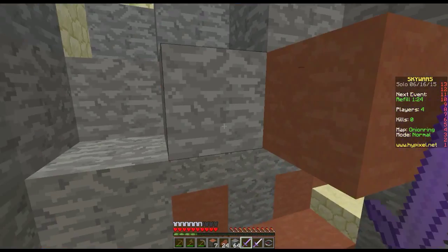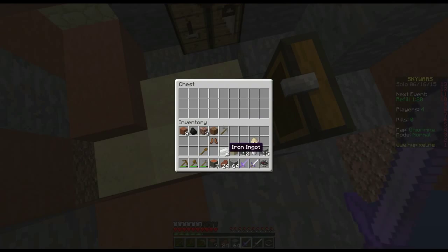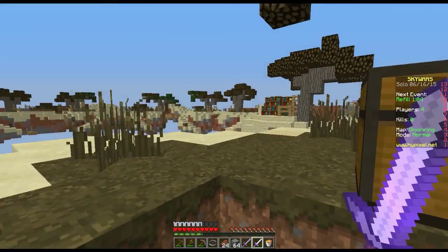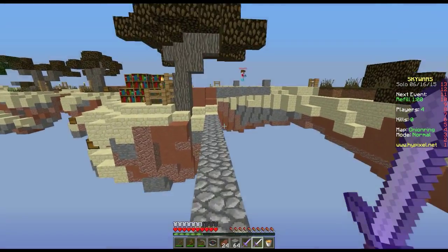I've got some blocks to get out to people. Let's put this in the chest and empty our inventory a little bit. I'll keep the lava on me just in case I ever need it. Put the wood in there — I'm never gonna need that really.